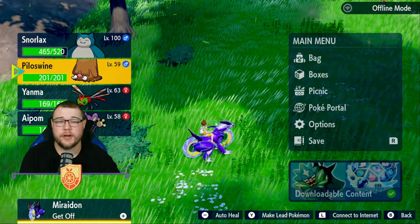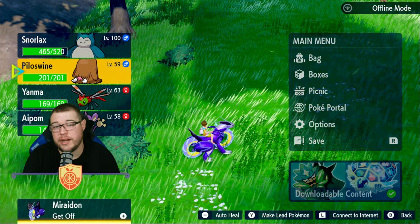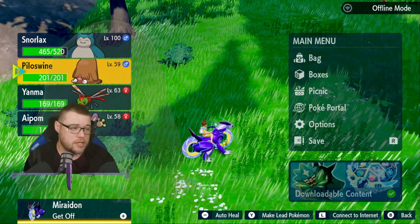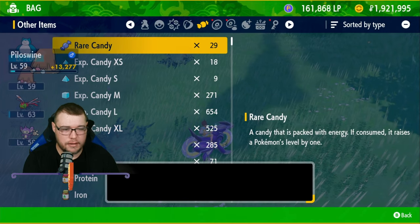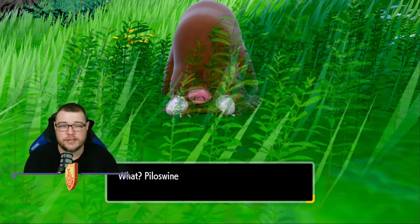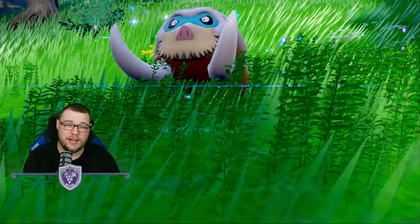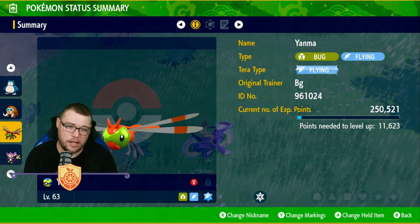For move-only evolutions, Piloswine needs to know Ancient Power to evolve. It is a remembered move, so you need to go into the remember move menu and put it on him since he won't have it normally. Then give him a Rare Candy, level him up, and he'll evolve into Mamoswine. Mamoswine is a massive pickup — it's an Ice/Ground type and it's just so powerful.